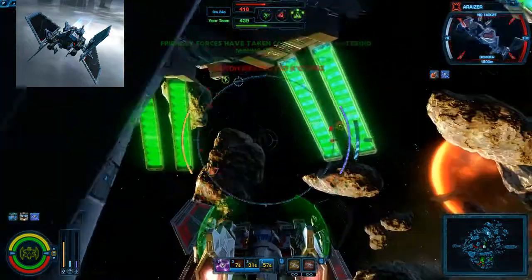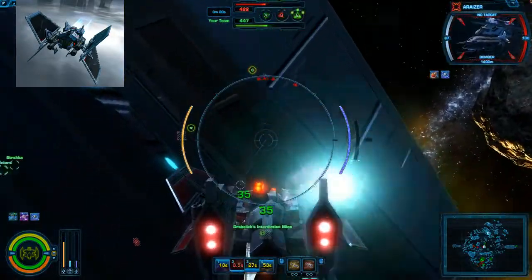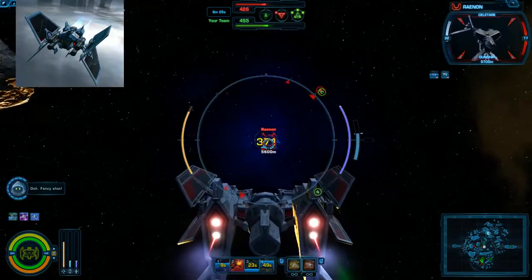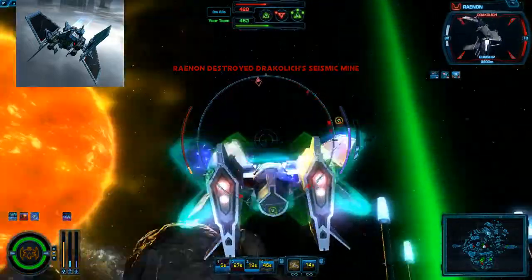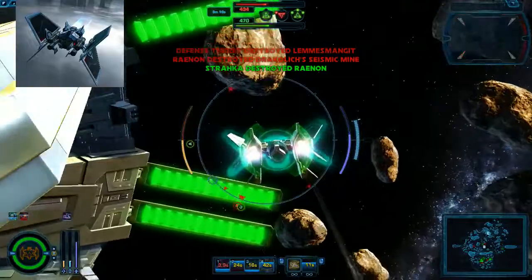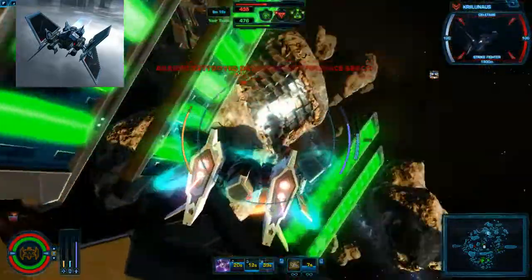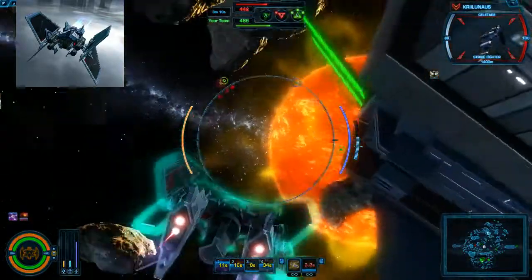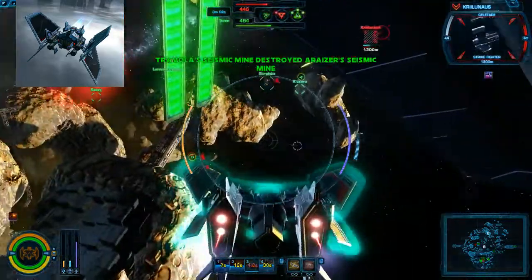Now our plating's down; he just dropped both his mines, so we're just going to wait here. There's that gunship again — he's sitting up underneath, so I'm going to try to kill him. He looked like he was charging me, so I put a seismic down. Someone else got him though, so that's good. Other than that, it's really just line-of-sighting and making sure you don't run into other people's mines when you don't have plating up.